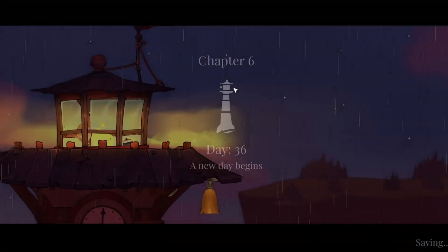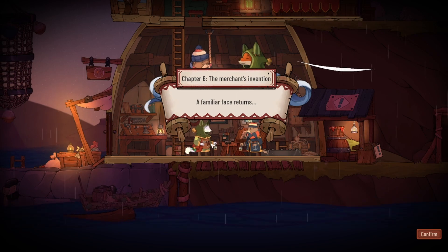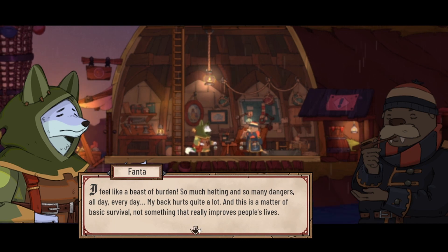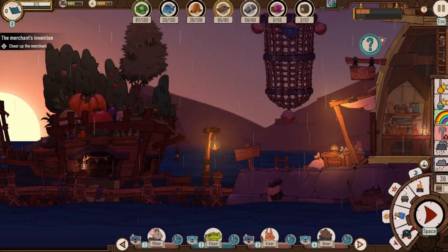I'm quite happy to see that — chapter six, day 36. I'm quite excited to see this underwater eruption. We have another food merchant — I wonder when that will change. Oh, a familiar face returns — this is the first dude we saw! 'Oh my, how does your guild merchant career fare, my friend?' 'It feels like a beast of a burden — so much hefting and so many dangers all day every day. My back hurts quite a lot.' 'Look, you clearly need some rest — stay for a while, take some time to gather your thoughts.' Looks like he's just gonna chill — he didn't even bring anything for us to trade.